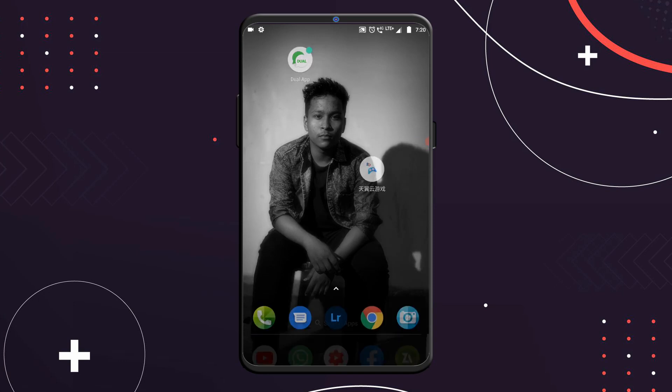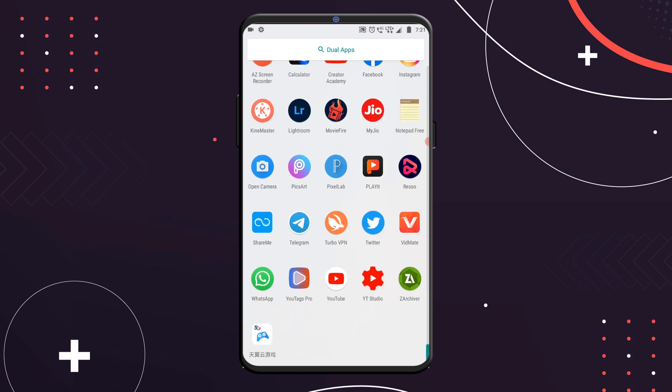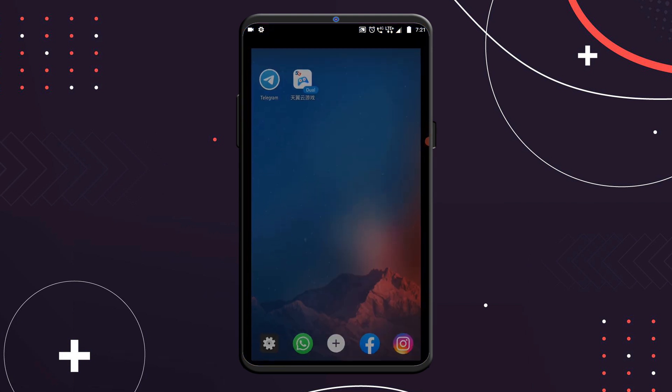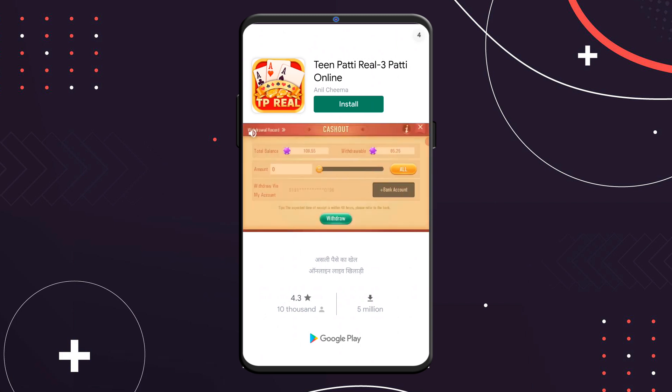So we can do it with Dual Space — we can open it, open the interface, check the plasma icon, click the icon, install the app on the Android device, and download the 5G emulator.